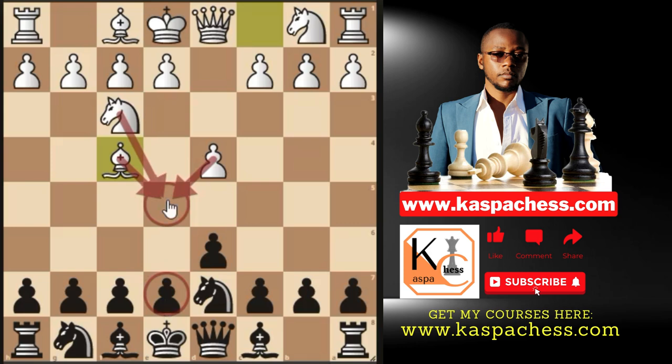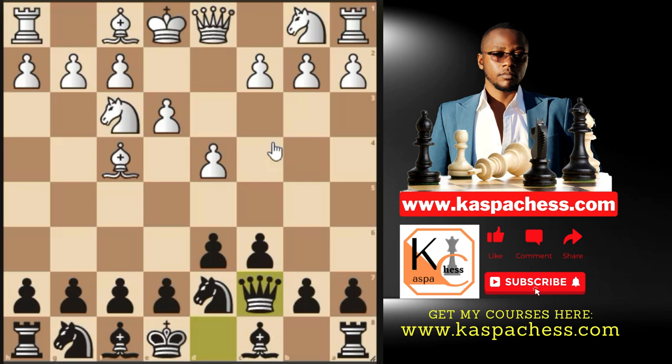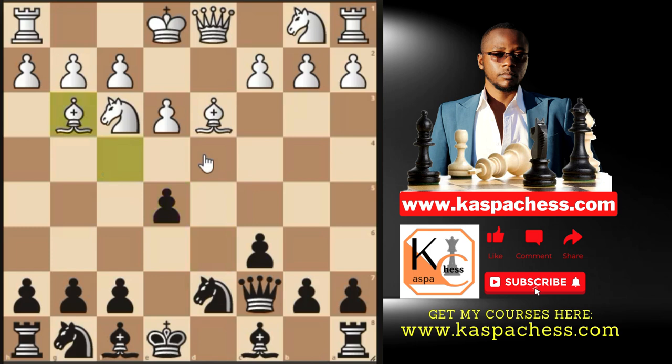They may play the London System with Bf4, controlling the e5 square with three pieces. To still push e5, first play c7 to make room for your queen. After e3, play Qc7, then freely push e5. If they take, recapture with the d-pawn, attacking the dark-squared bishop. Bishop g3 has to be played, and you continue developing normally. If Nc3 comes, you have Bb4 pinning the knight.